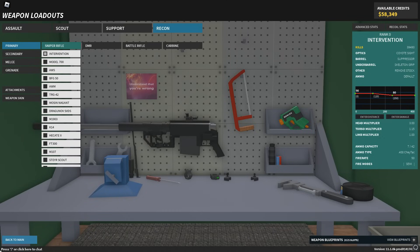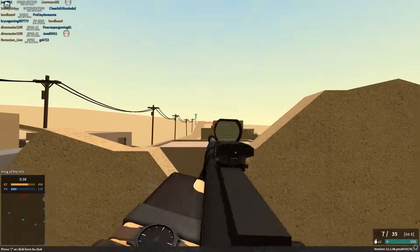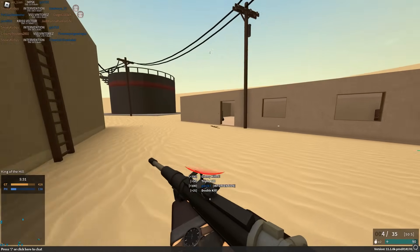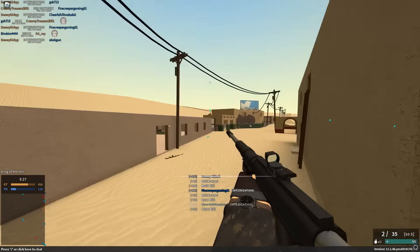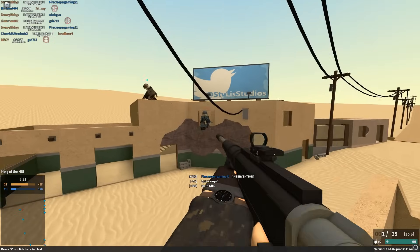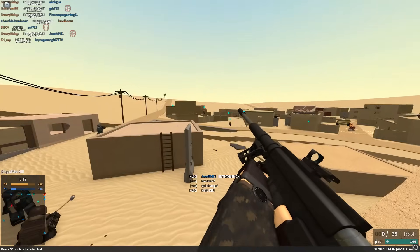I'm just going to give a quick honorable mention to the Intervention. It's a really good sniper that literally everyone has, and it could easily be on this list. I just find the rest of these ones to be a little bit more rewarding because they pretty much all specialize in a certain category. The Intervention is just a super well-rounded sniper with a really far one-shot torso range and pretty good everything else. For less experienced snipers, it'll probably be the better option than most of these other ones, just because it's easier to use.